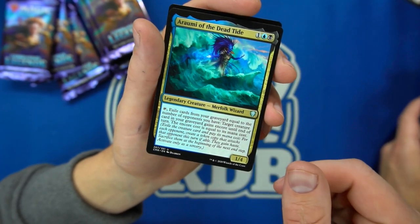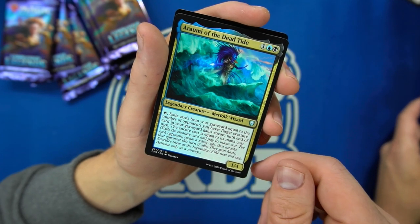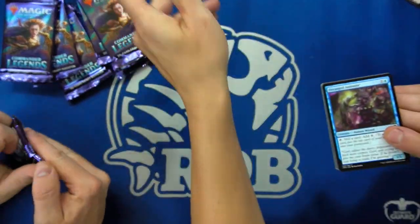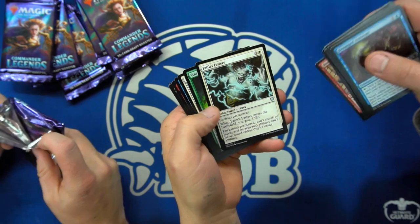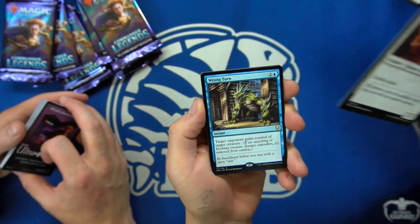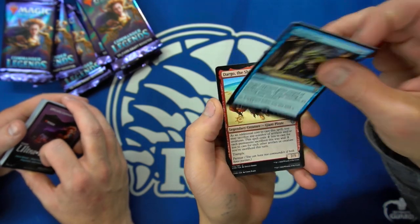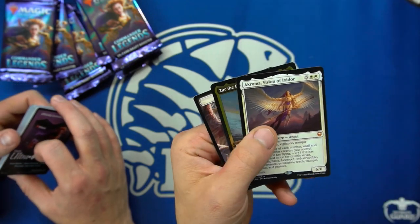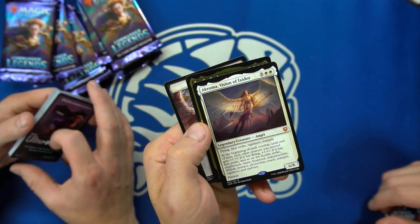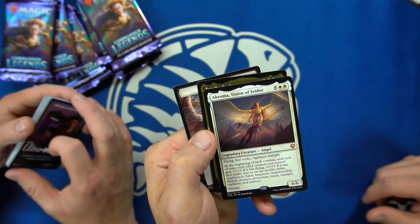And then we have Araumi of the Dead Tide — exile cards from your graveyard equal to the number of opponents you have; target creature card in your graveyard gains Encore until end of turn, Encore equal to its mana cost. And a Captain's Call. Another diamond. Wrong Turn — target opponent gains control of target creature for three mana. We just got some uncommon — and there's the new foiling! Oh, that's gorgeous. Flying, First Strike, Vigilance, Trample. At the beginning of combat, until end of turn, each other creature you control gets +1/+1 and has flying, plus additional bonuses for first strike and double strike. Very popular competitive card.